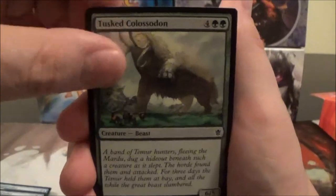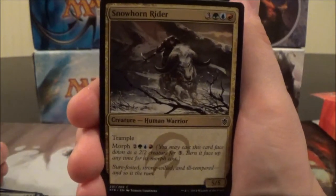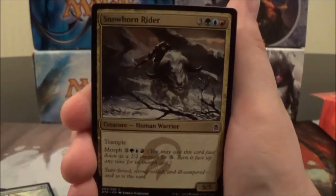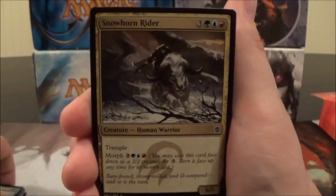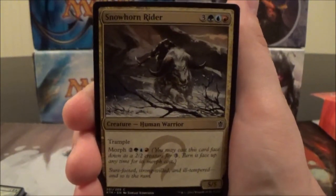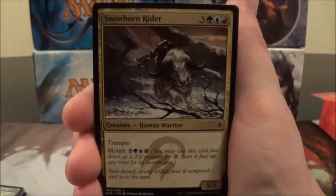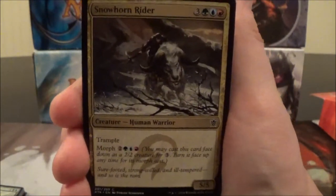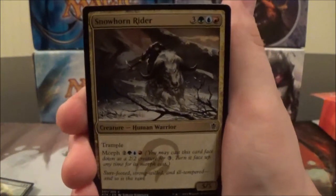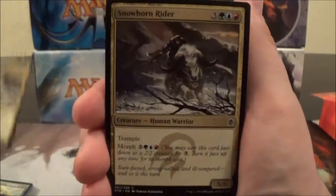Here's Tusked Colossodon, a six-cost 6/5 — just a vanilla creature. There are a lot of vanilla creatures in this deck, which is kind of disappointing. Here we have Snowhorn Rider, a six-cost 5/5 with Trample that you can morph for two colorless, green, blue, and red. This also doesn't do anything when it's turned face-up. You could catch opponents off-guard by playing it face-down for three and morphing up at any time, but I like morph creatures that do something when they turn face-up.